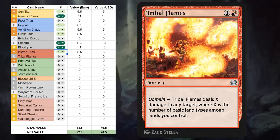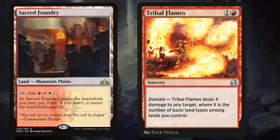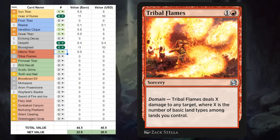Next up is Tribal Flames, a two-mana uncommon sorcery dealing X damage to any target, where X is the number of basic land types among the lands we control. This could already deal 5 damage on turn 2 if we played a turn 1 trial land and then a turn 2 shockland, so it plays very nicely alongside lands that have multiple basic land types. It could be a great addition to a Domain Aggro deck in Historic, where you can play it alongside Territorial Kavu, and we also have Wild Nacatl in this expansion, so I'll definitely see myself playing four copies in those decks.